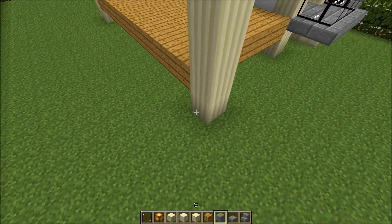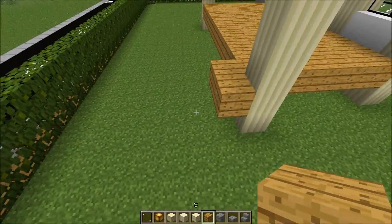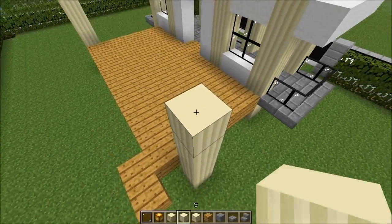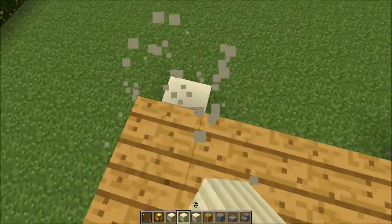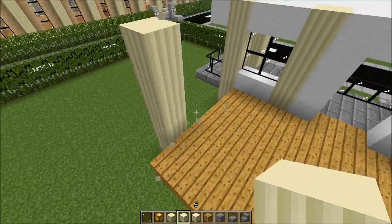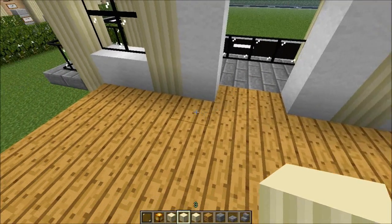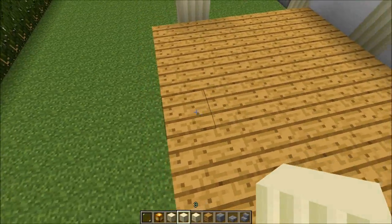I'll be needing to put one more pillar at the back so it's going to have a nice small room in there. But first, these pillars are getting on my nerves — I needed to shrink them one more block. From the entrance, as you've seen the way I built it, count it: one, two, three, four, five blocks — put the pillars on the fifth block.